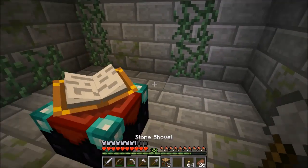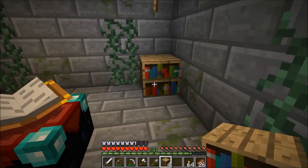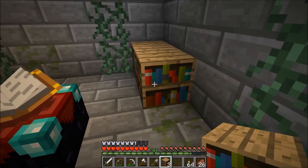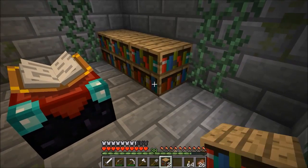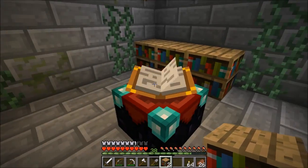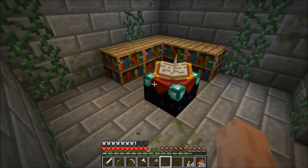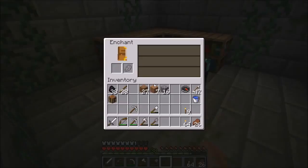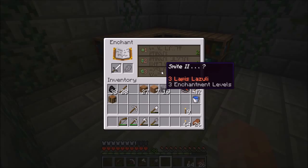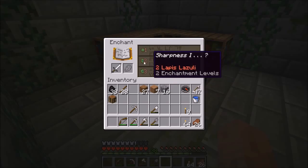Let's put them above the bookshelves. Now let's put down the first bookshelves — bam, that's the first one, bam, second one, bam, third one. Alright, first five bookshelves down. And if we enchant something, say the sword, I can do three. That'd be smite two and something else, or sharpness one and something else.